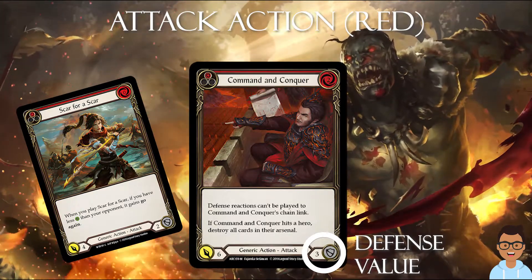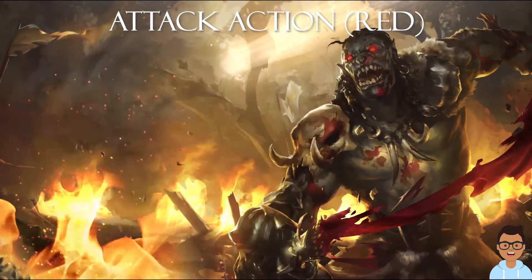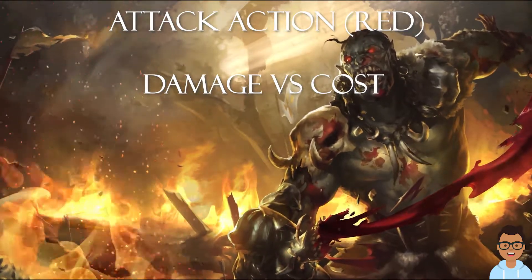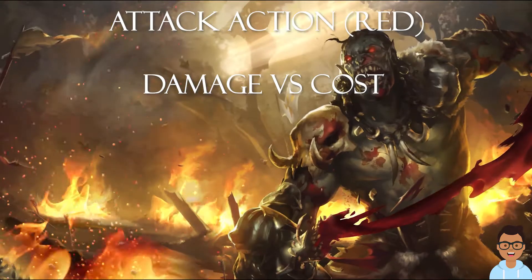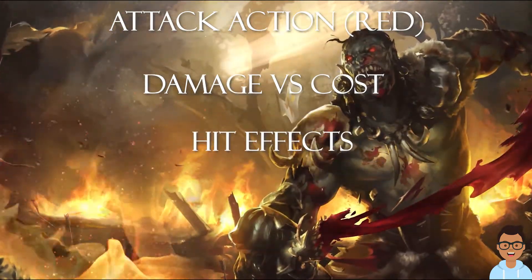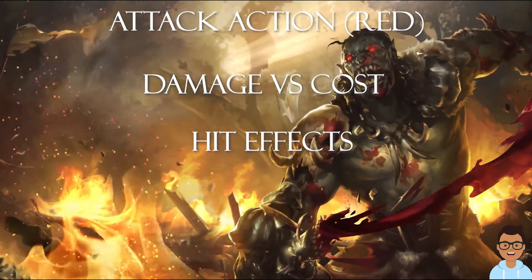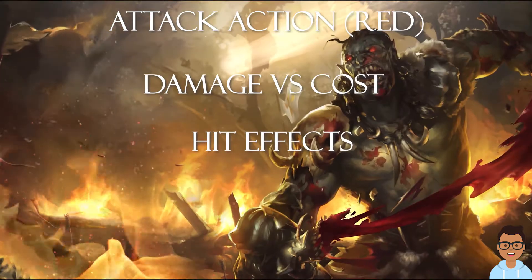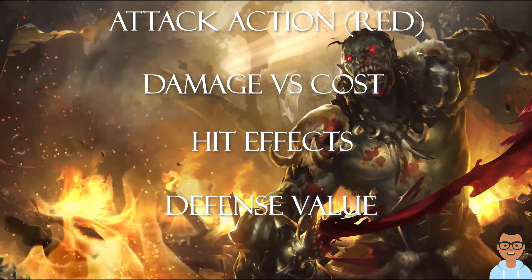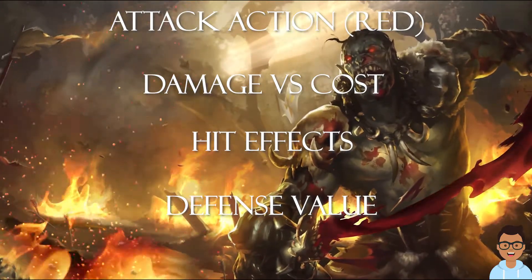Some acceptable cases are cards such as Scar for a Scar, because of the natural go-again given when you have lower life than your opponent. In summary, to choose a good red attack action card: look at the damage relative to the cost and remember the key numbers. Tip number 2: look at the heat effect — make sure it's good enough to force your opponent into a favorable game state. Tip number 3: the defense value — 3 is good, however in some cases a generic attack action with a defense value of 2 could be useful for your deck.